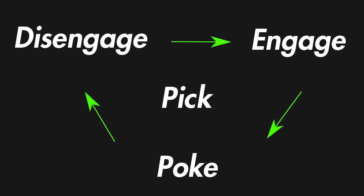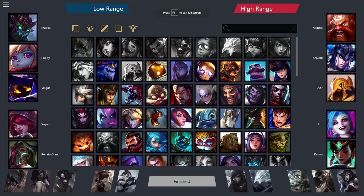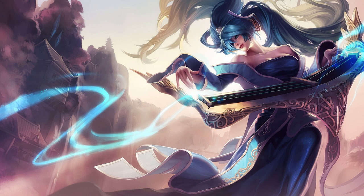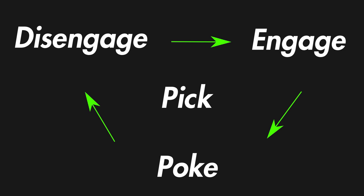This is, of course, an extreme oversimplification of thematic advantages, as you can also blend themes together. For example, when two disengage comps meet, generally the one with higher-range carries will be winning, despite both being mainly focused on standing their ground. Likewise, when two poke comps meet, the one with the most reliable tools to engage will tend to win. On top of this, there are champions that can single-handedly warp drafts — a great example is Sona. While being a disengaged thematic champion, she actually hard-counters poke despite the thematic weakness, as her sustain allows her team to practically ignore the incoming poke. Identifying what theme the enemy is leaning towards and picking champions that fit the theme they're weak to is one of the key fundamentals of getting ahead in draft.